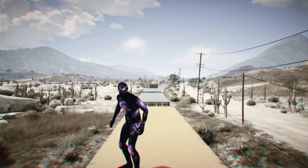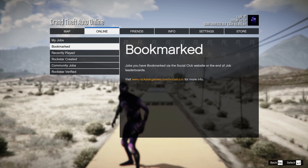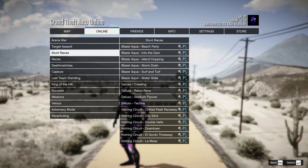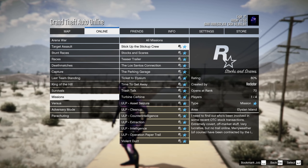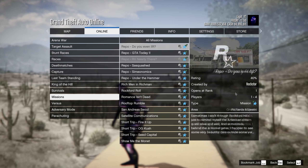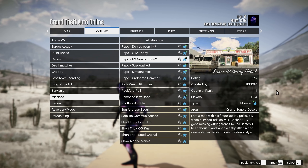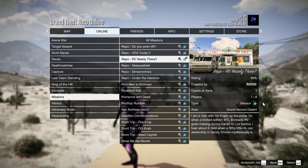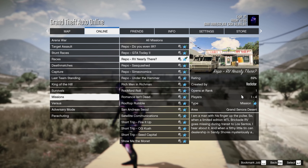Once you have everything ready, press Options, go to Online, go to Jobs, Play Jobs, then Rockstar Created, head down to T5 Missions, and the one we're going to be doing is the Repo RV Nearly There. This one unlocks at Rank 1, which is why anyone can do it. You can also do this completely solo or with up to 4 players. From here just go ahead and start it up.